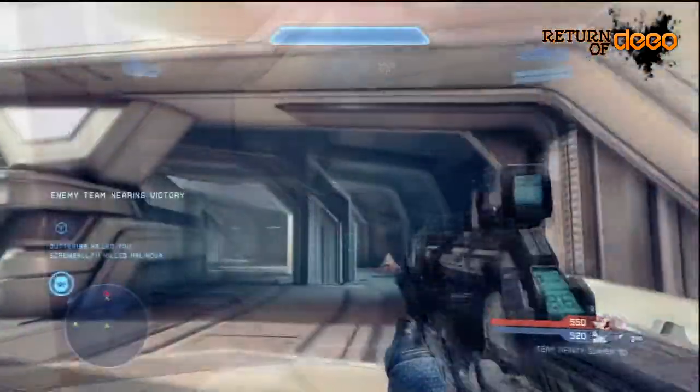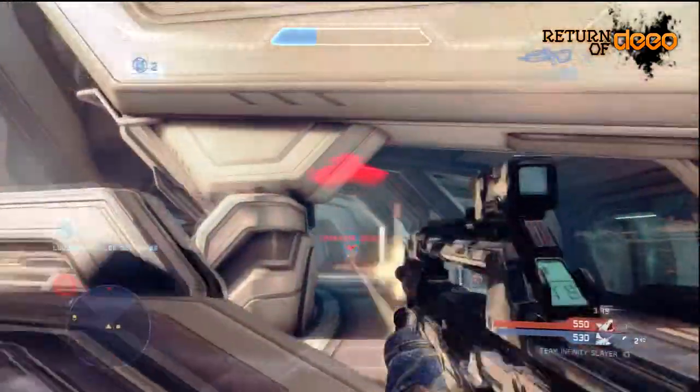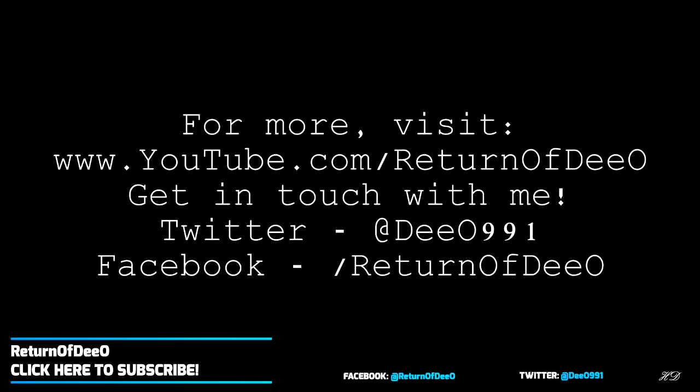Just a little tip: if you don't use Promethean Vision yourself, watch out for people who do. Keep an eye on your radar, know when people are using it, when not to peek your head out, and pinpoint their location easier. Give it a try and see what you think. I find it most helpful on the map Haven because people are always around those corners sneaking around, and you can just go in guns blazing, shooting where they already are and aiming for the head.